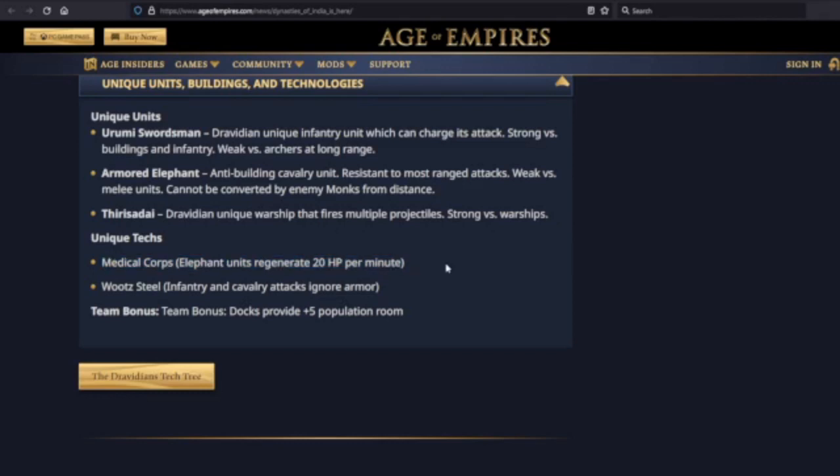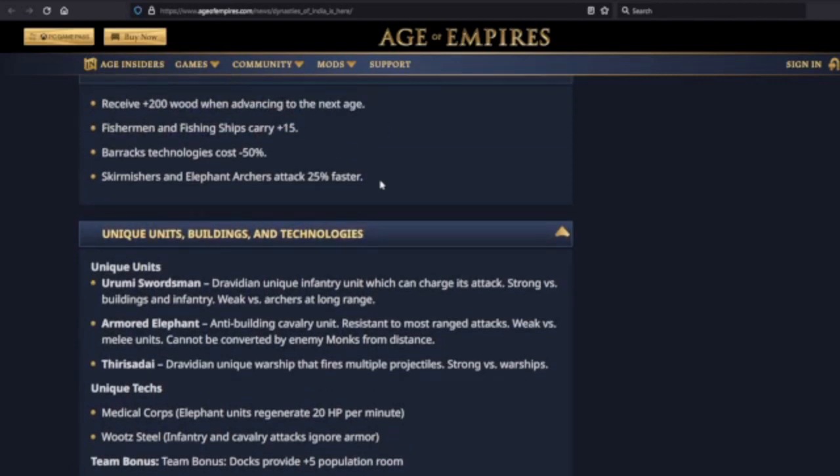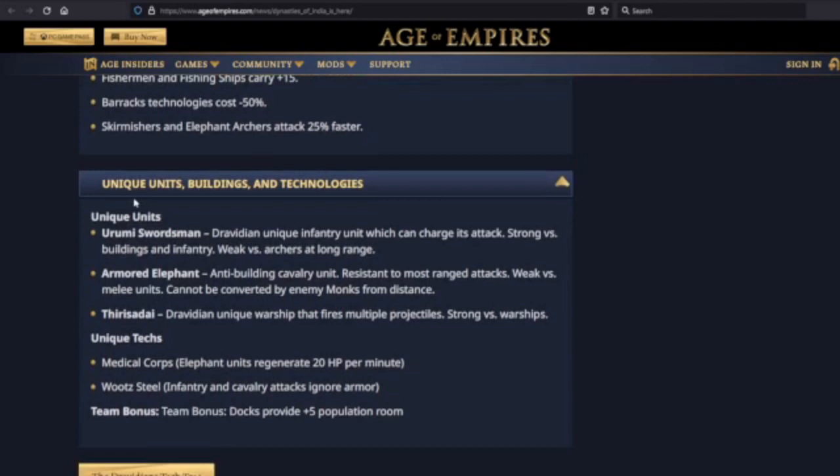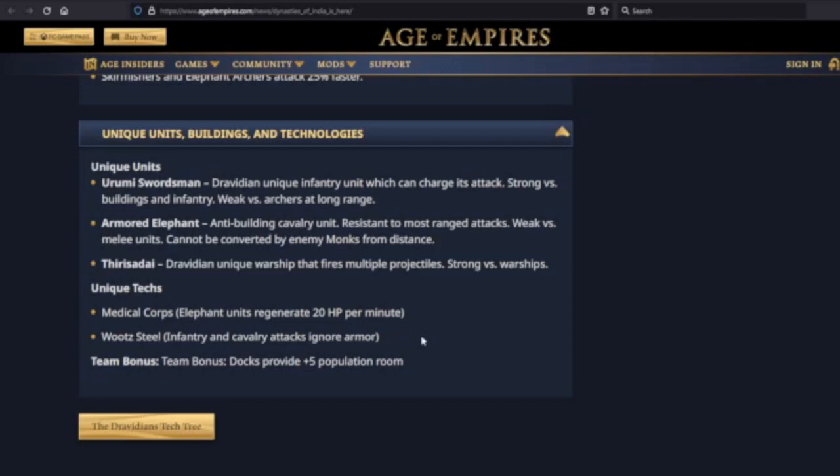Unique tech Medical Corps: elephant units regenerate 20 HP per minute. Useful if you're using elephant archers as your response to enemy archers — they're taking chip damage but surviving, and Medical Corps keeps them going. Then Wootz Steel: infantry and cavalry attacks ignore armor. A friend was telling me this tech makes the Dravidians the Teutons' worst nightmare — and they're exactly right. The incredible potential to mass infantry and just say 'all that armor? We're ignoring that' is massive.